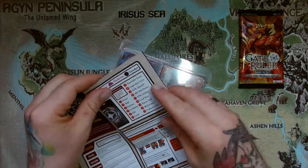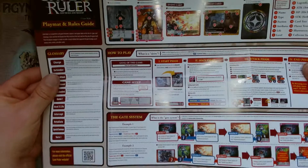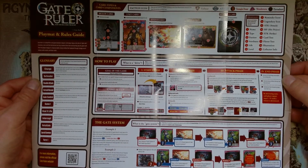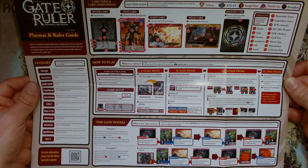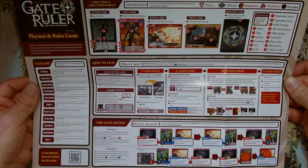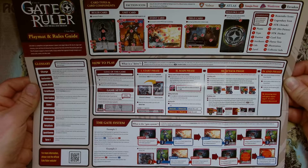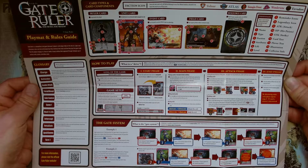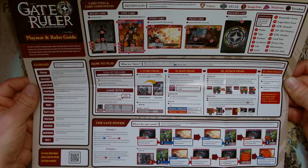Ist recht übersichtlich. Das kriege ich sogar auf die Kamera rauf. Wer möchte, kann sich das ja hier im Pausenmodus alles durchlesen. Das Ziel des Spiels: Es gibt zwei Wege zum Ziel. Place a number of cards in your opponent's damage zone equal... Also, wenn man genügend Schaden gemacht hat, um die Leben seines Gegners auf 0 zu reduzieren, dann hat man gewonnen. Oder mein Gegner kann keine Karten mehr ziehen, hat 0 Karten in seinem Deck - dann habe ich auch gewonnen.